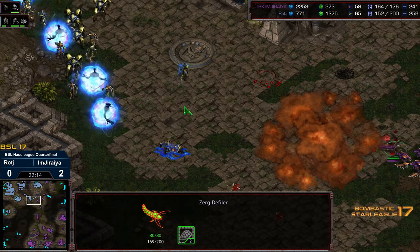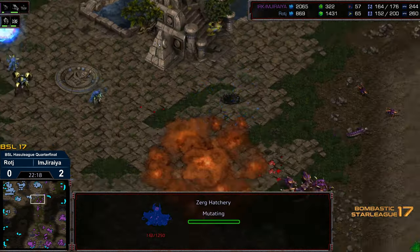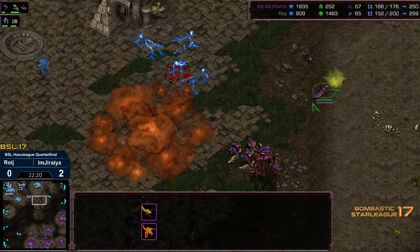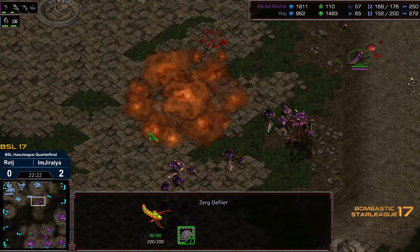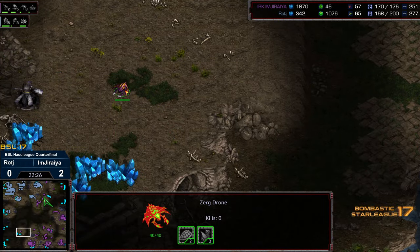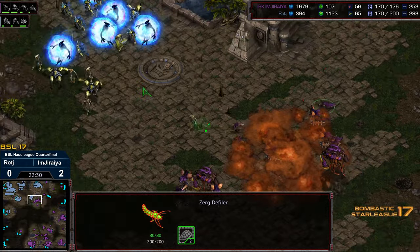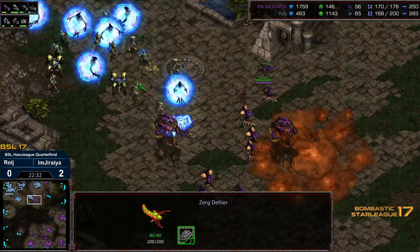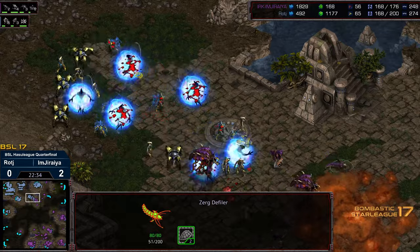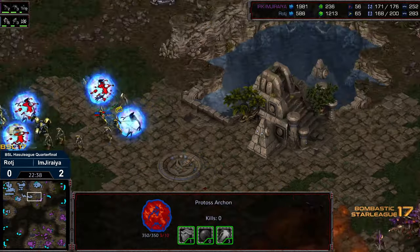A little bit of a Lurker exchange — the Observer is not there, so some free damage. The Observer now in position to go for a pretty decent spread. The Zerglings charging forward, not quite able to take out that High Templar. Dark Swarm getting dropped, but those are Zealots and Archons. And the Defiler looking for a Plague opportunity. It looks like Jiraiya going to apply pressure — he's also expanding behind this. And so doing a fantastic job of pinning Raj back while he's expanding.